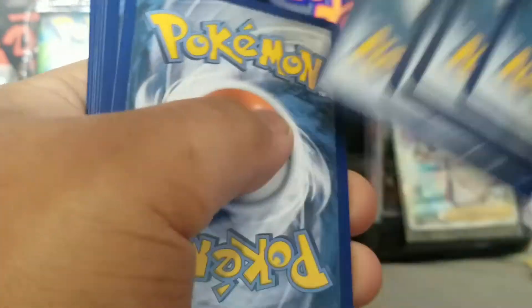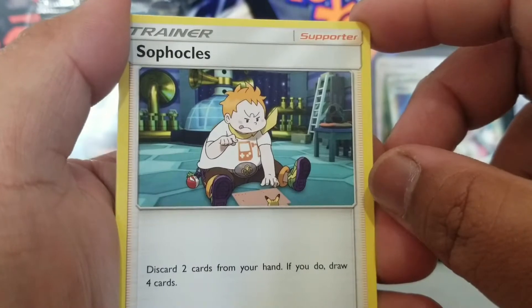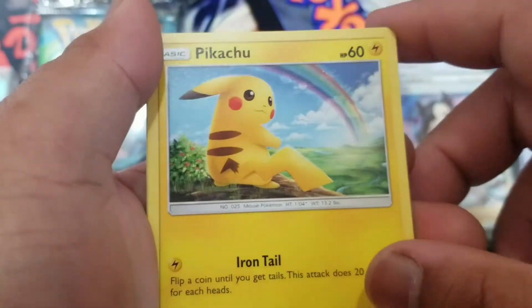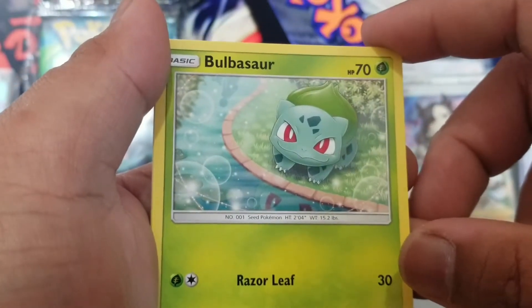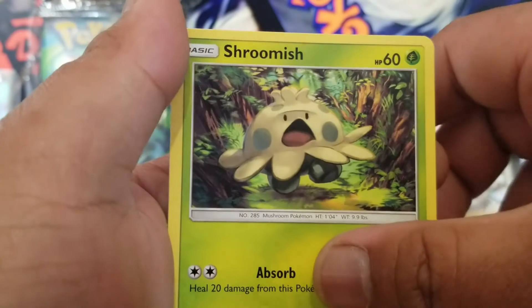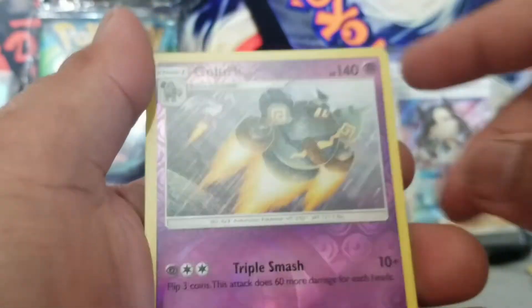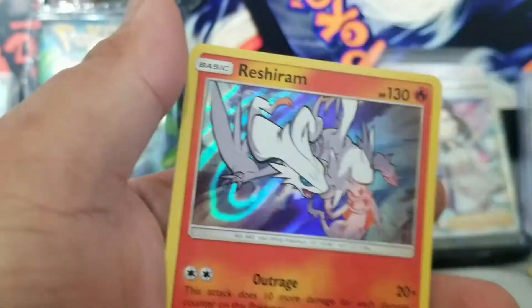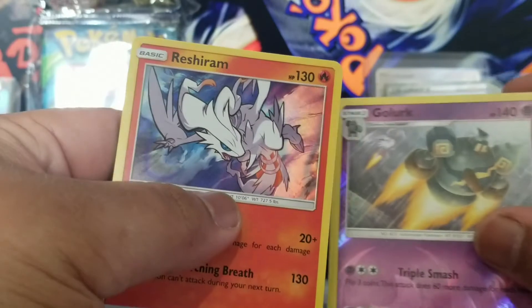Shining Legends. I am currently two for two on Mewtwo GXs. Oh my god, another white code card! Can I get my secret rare test tube Mewtwo from this one? Hopefully. We got electric energy, Sophocles, Lillie, Pokemon Breeder, my boy Stunfisk, Pikachu with a rainbow — that's cute, adorable Bulbasaur, Totodile, Shroomish — he looks terrified. Reverse holo Entei with Reshiram flying in the background, and oh — look at that, a holo Reshiram! That's cool.